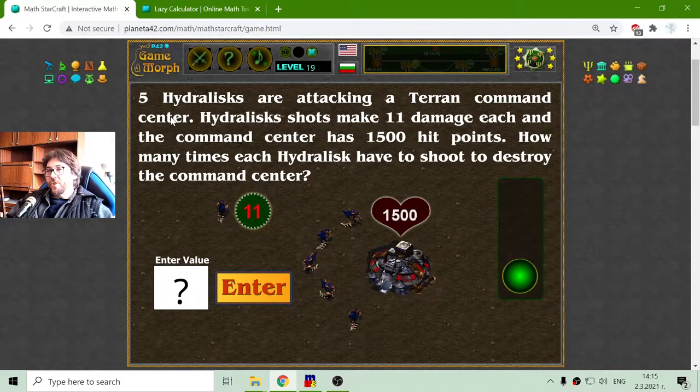Here is the condition. Five Hydralisks are attacking a Terran command center. Hydralisks should make 11 damage each and the command center has 105,000 hit points. How many times does each Hydralisk have to shoot to destroy the command center?